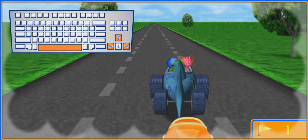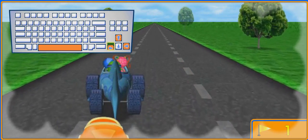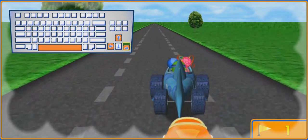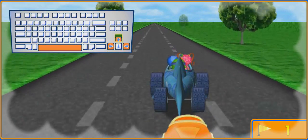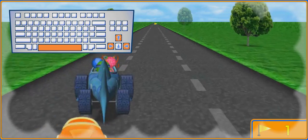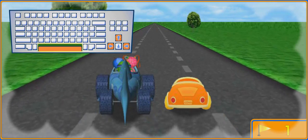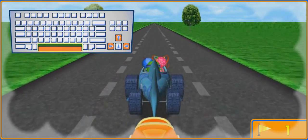First, you'll need to learn how to drive Umie Car and Shark Car. Press the left arrow key to move them to the left. Press the right arrow key to move them to the right. Press the up arrow key to go faster. Watch out for obstacles, but collect as many racing flags as you can. Press the space bar to drive side by side, and press it again to drive in line.